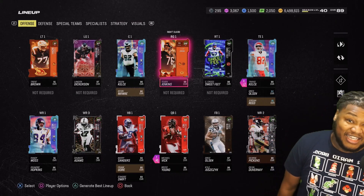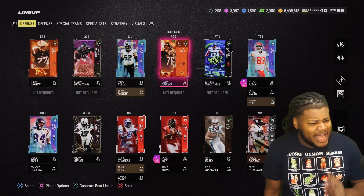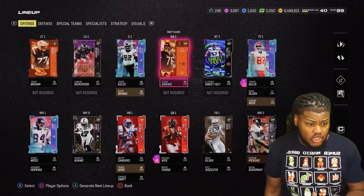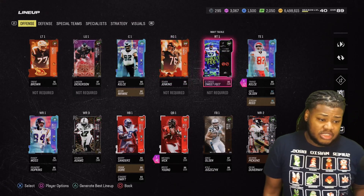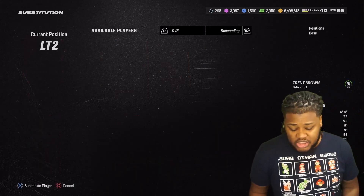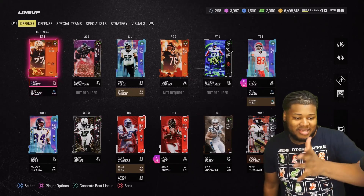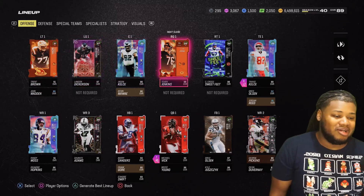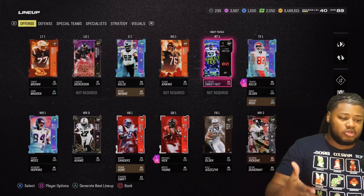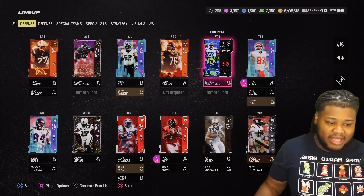Tevin Jenkins — a filthy stinking Bear, but he's a damn good blocker. You're able to choose any 89 Harvest card; I think I got two of these and this is one of the ones I chose. Then we got Chris Cross aka Sweet Feet — I can go ahead and put John Madden in here as well for some extra blocking.